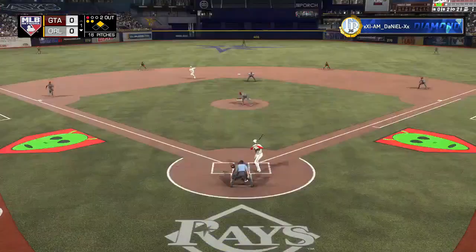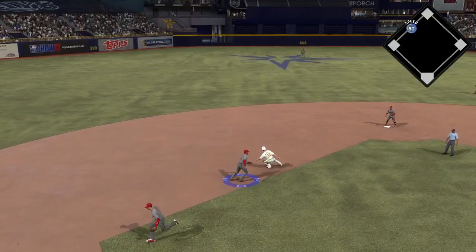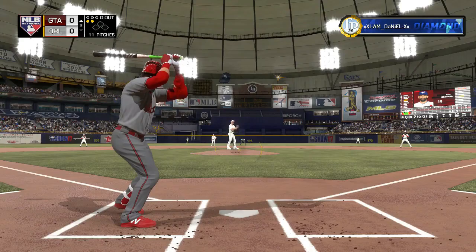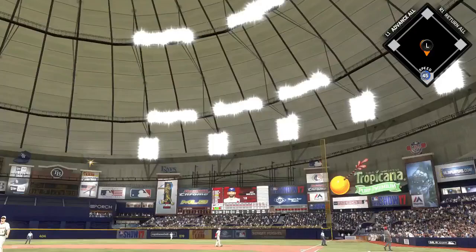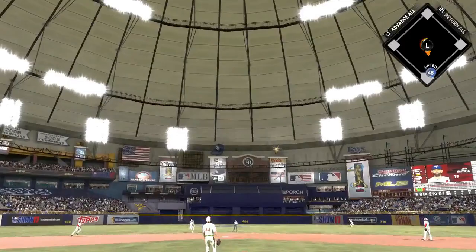A note for everyone: if you want to use this Liriano, you have to go to the slide step every single time somebody is on base. Every time you're pitching out of the stretch, you have to use the slide step or everybody will be stealing on you. Even somebody with bad speed — like Jorge Posada could probably snag some bases against Liriano with that slow delivery in the stretch. If you don't like using the slide step, you're probably not going to like using this card.